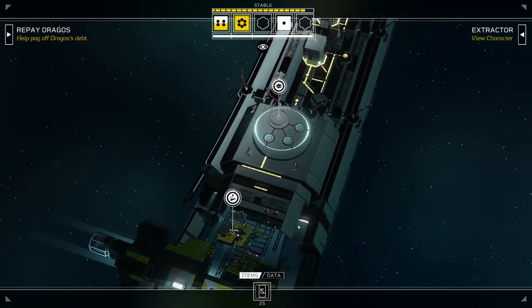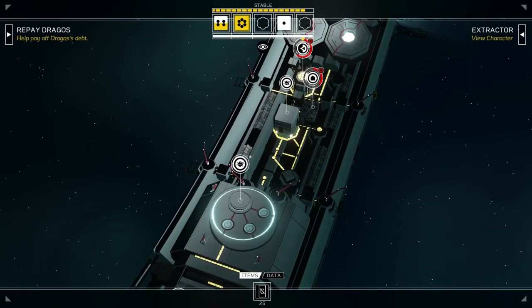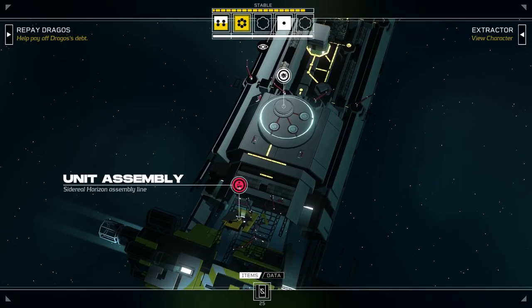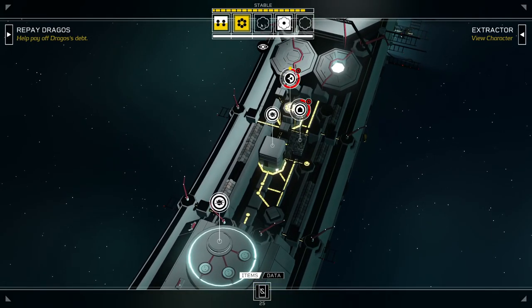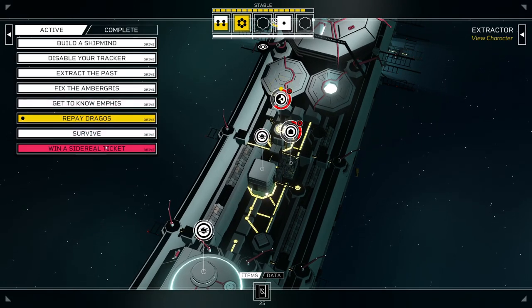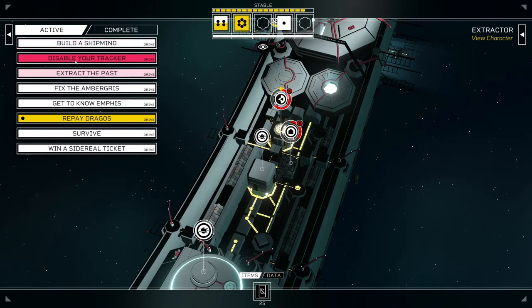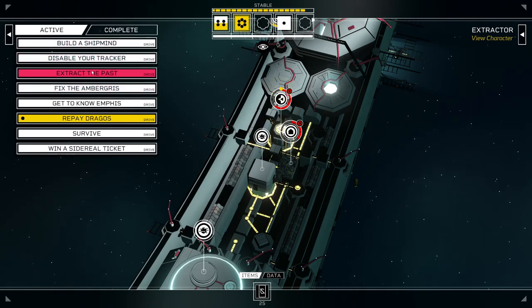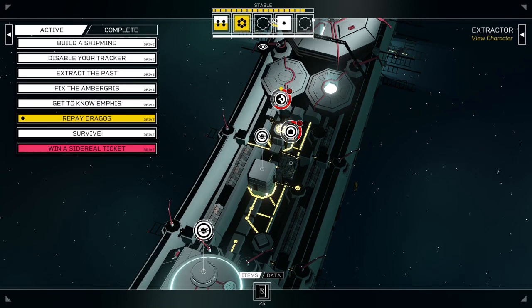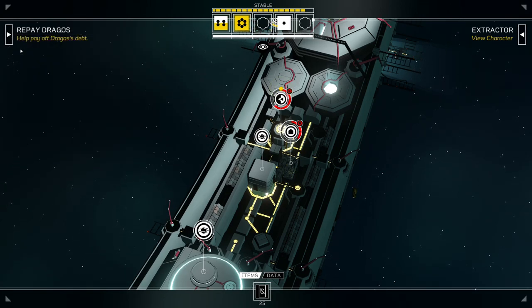Hello everyone. Welcome back to a new episode of Citizen Sleeper. Last time we left off, we were in the middle of a day. I've used two of my dice. The hunter event happened, I need to build a ship mine, disable my tracker, win a sidereal ticket. Yeah, we've got a lot going on here.